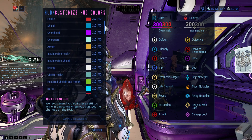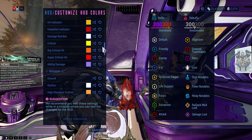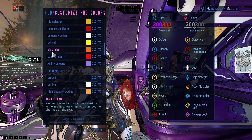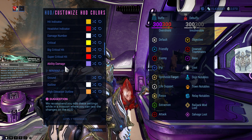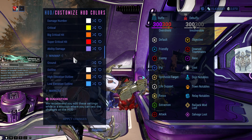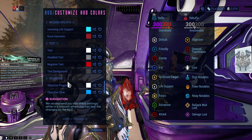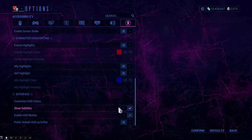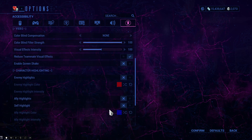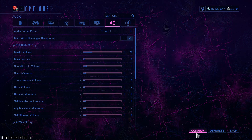Under Customization you can customize your HUD colors — health, shields, overshields, overguard, restore shields, health buffs, debuffs, hit indicators, headshot indicators, and crit numbers. For example, critical hits are yellow. I recommend doing this inside the Simulacrum so you can see changes live. You can also show or disable subtitles — I keep subtitles enabled since I often have my sound near zero.